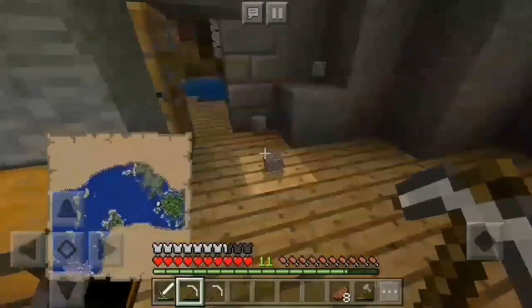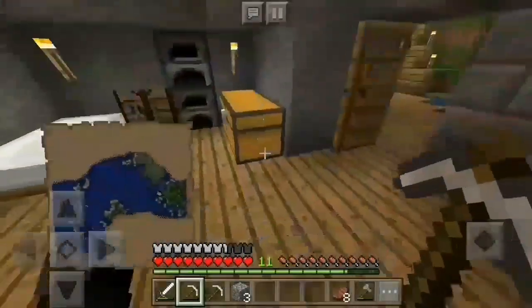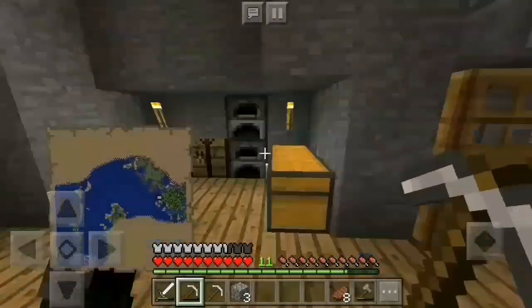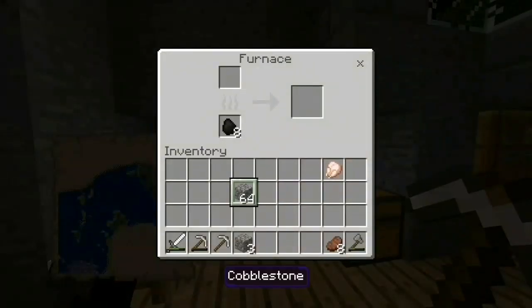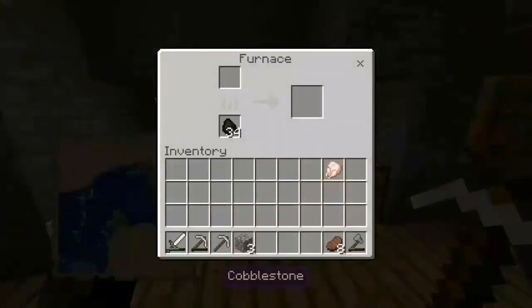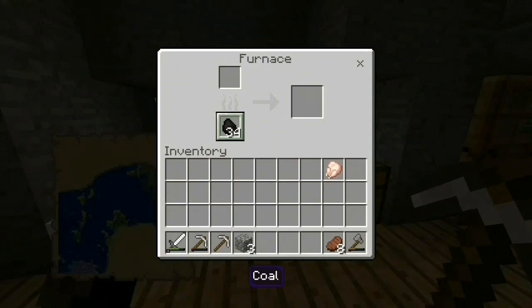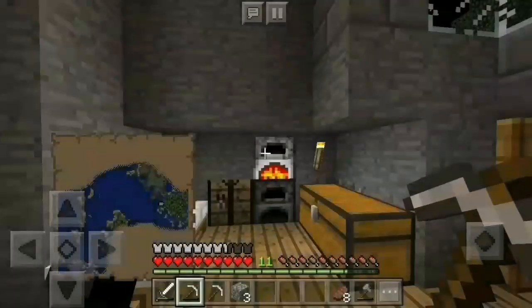Yeah, what I'm gonna do is just make all these walls stone, so let's grab some cobblestone, put it in here. It's not enough. Coal — coal's easy to find, easy to find, because there's a big mountain right next to me.